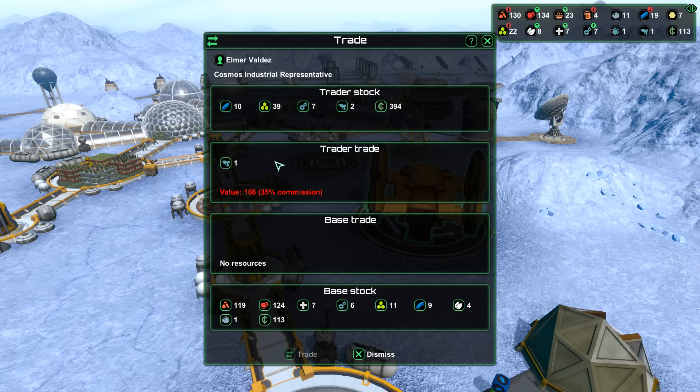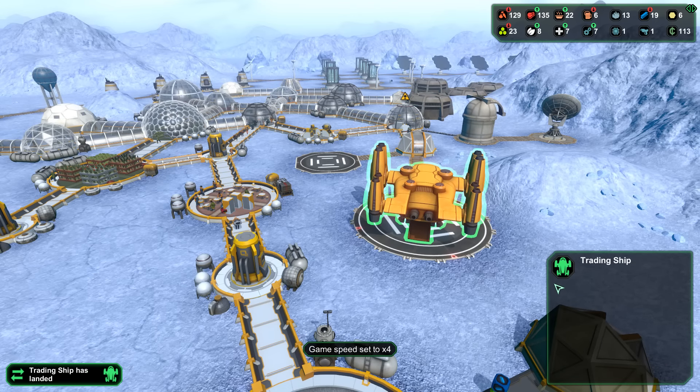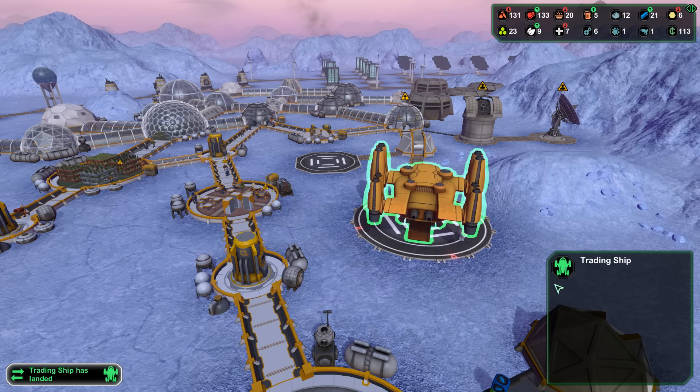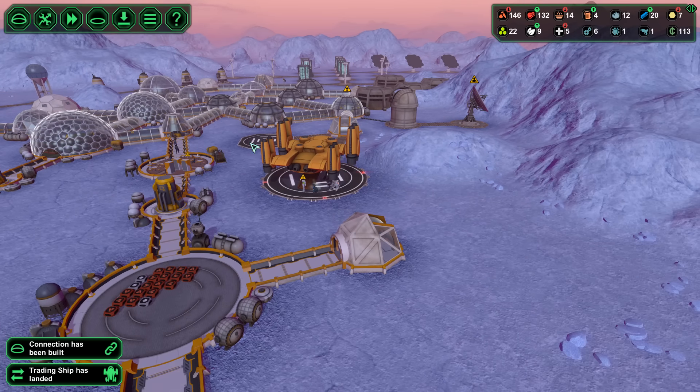Let's see what your commission is, sir. Okay, that's not too bad — that's actually pretty damn good. Let's see what we have to offer. Oh man, he has a lot of coin. We probably don't want to go that far. Seven medical supplies for 100 and... 30? That's not too bad. We could do a lot better if there's going to be a callout. We haven't had that in quite a while.